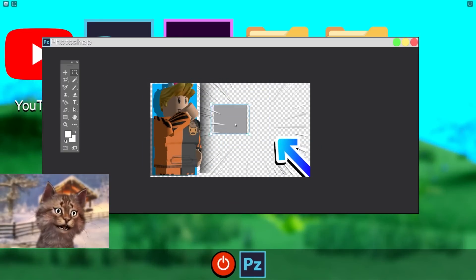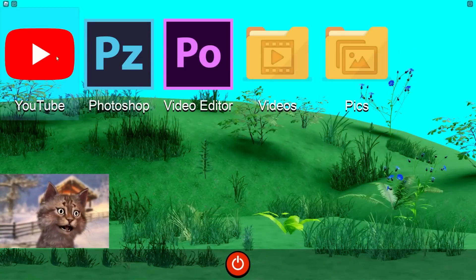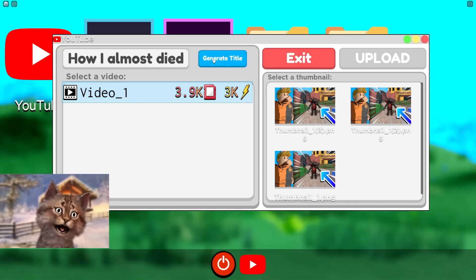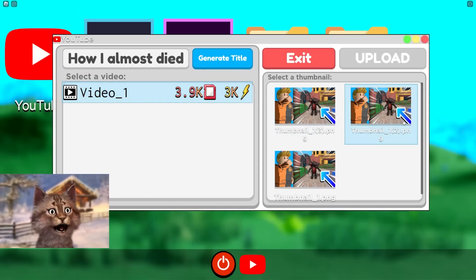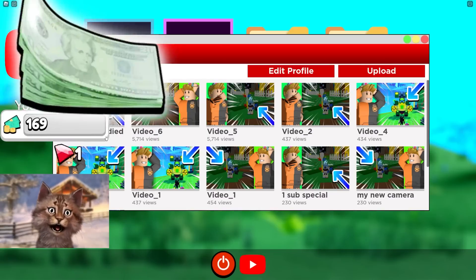We're gonna make a Photoshop thumbnail — a dragon! Look at that beautiful dragon. Now let's upload. There's one video that has 5,000 views — no wonder I'm getting so many subscribers. Upload this. Generate a video title: 'How I Almost Died' — yeah, I almost died to this dragon, it makes sense because this is a Murder Mystery video.